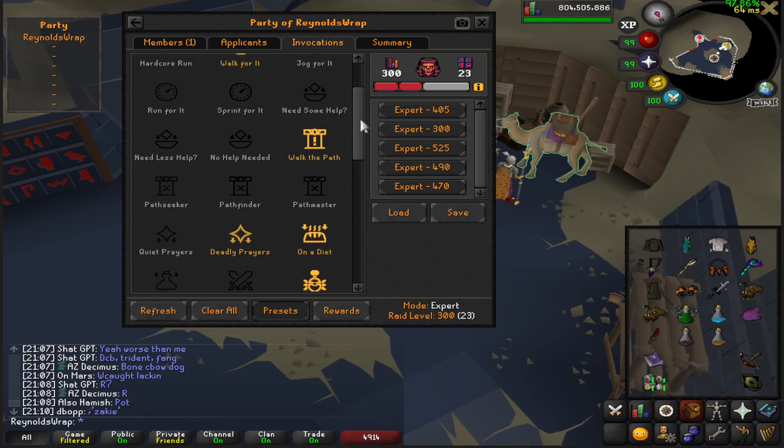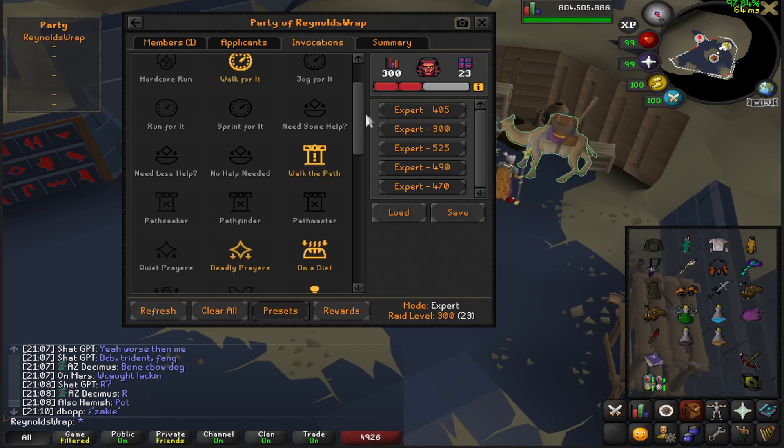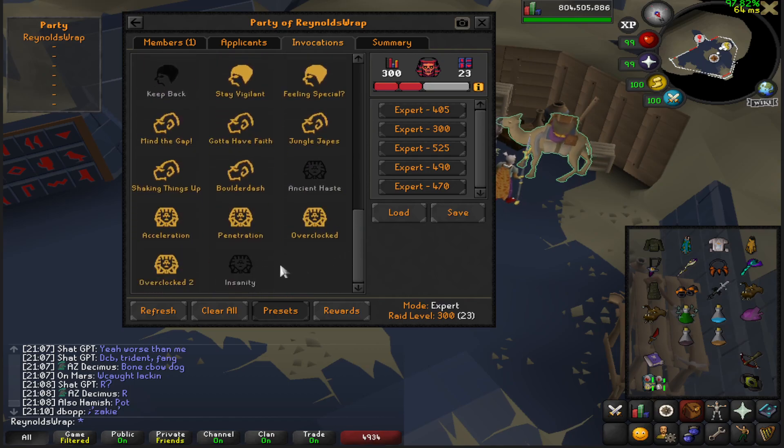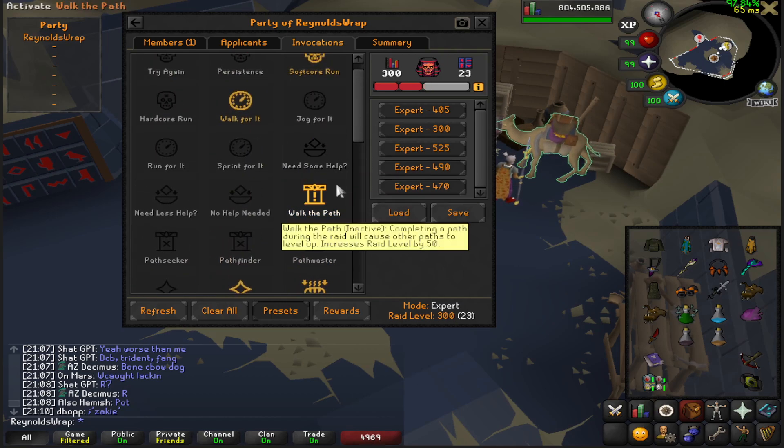We are running Walk the Path at 300, which is actually very inefficient. Is it terribly bad? No, it could be worse — it's probably about 10% slower of a raid. The reward is 50 invocation, and it allows you to reach that 300 breakpoint while turning Insanity off. Honestly, Insanity off is terrible, but if you are running a DCB and aiming specifically for an early Fang, this is a good way to do it. But if you have Bofa, absolutely turn on Insanity and turn off Walk the Path — that is a much more efficient setup.